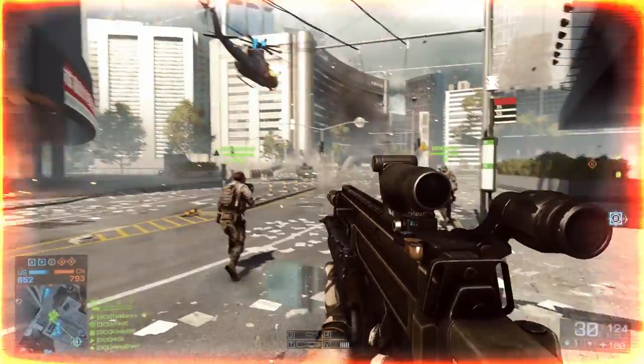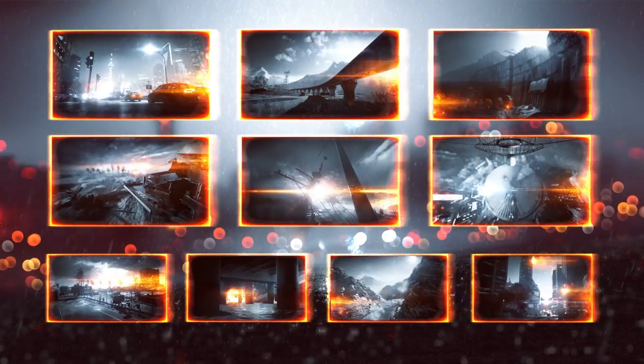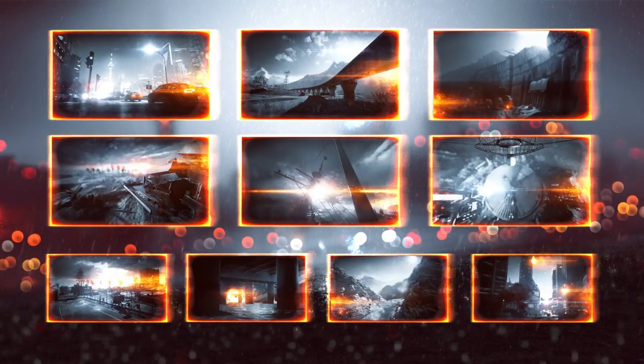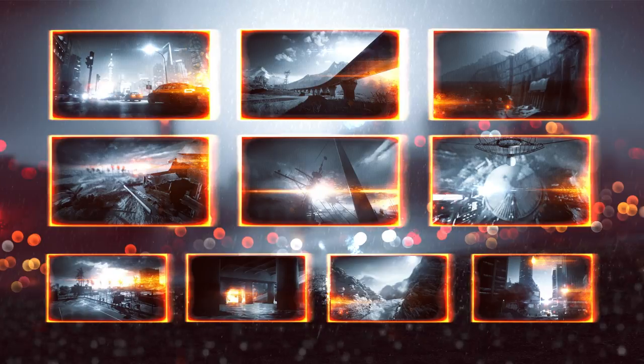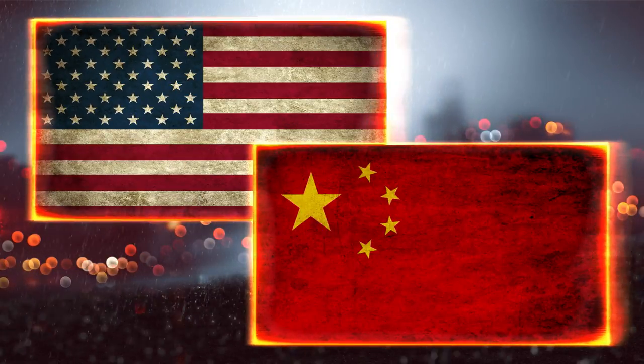You've been selected to take part in a live-fire training exercise in the streets of downtown Shanghai. This is one of 10 multiplayer maps you will experience in the full version of the game. Now you'll be divided into two teams representing U.S. and Chinese military forces.